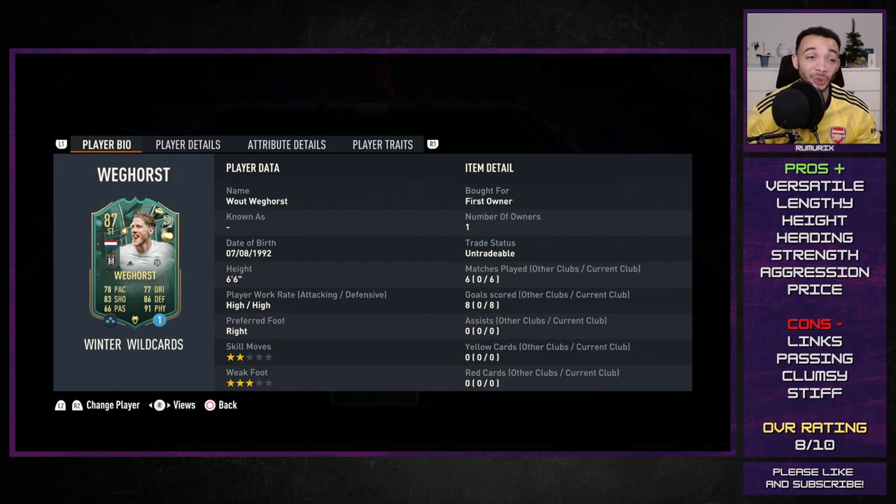It's going to be very hard to link him. There are a few options in the Super League - there's Dzeko, Mertens, Ozil, Moussa from the objective that just came out - but other than that you're looking at Netherlands players. Links are a big con for me. His short passing is good enough but nothing special, and he's quite clumsy - obviously being that tall he stumbles every now and then and is a bit stiff turning in tight circles. All things considered I've given him an 8 out of 10 - it's a fun card. If you're a fan of Veghors and you remember his near-heroics at the World Cup, go for it. He's usable, but that's only my opinion - please like, subscribe, and comment if you appreciate it.